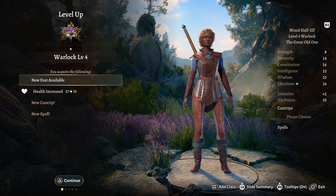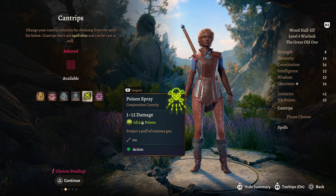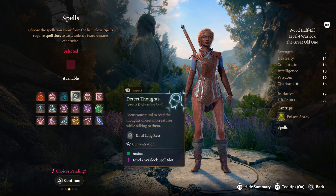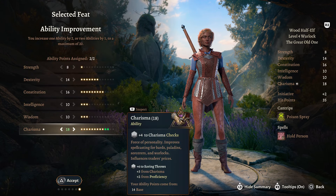Warlock level 4 gives access to a new feat. Before that, for our cantrip we are going to take Poison Spray - one of my favourite cantrips in the game, I think it's just amazing. For a spell we're going to take Hold Person. And for our ASI, we're going to bump our Charisma up to 18.